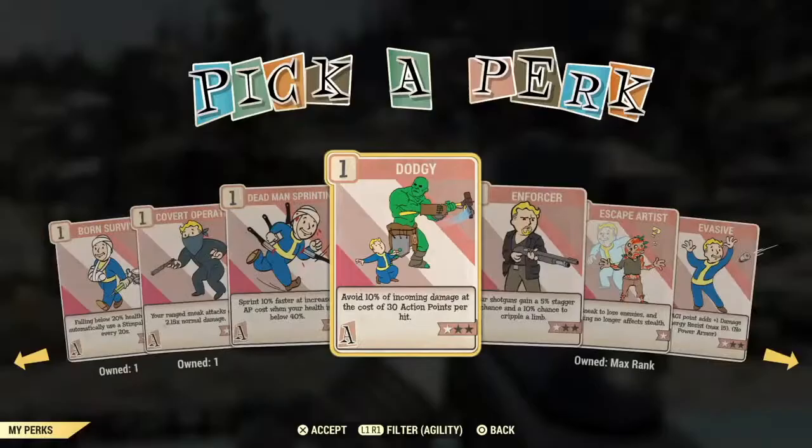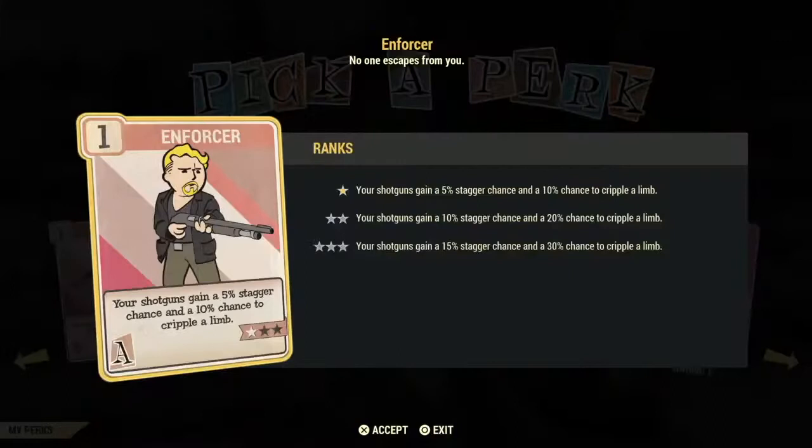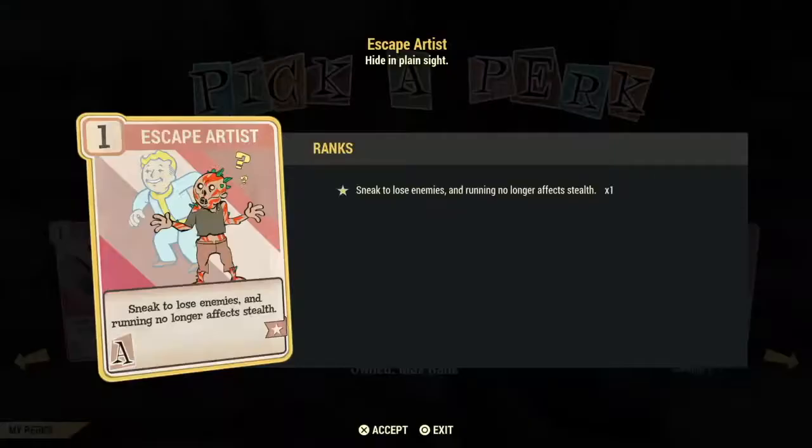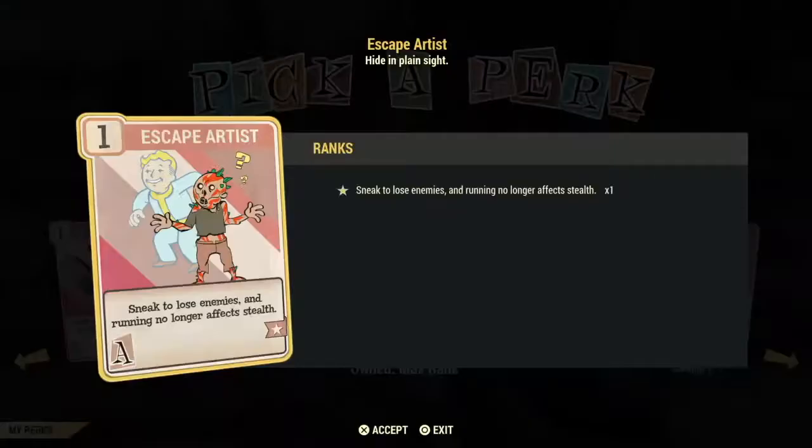Enforcer gives you an increased chance to stagger and cripple a limb, but I see it as another waste card since you're just trying to eliminate the enemy, not slow them down. Escape Artist is a must-have card if sneaking is part of your build — only with this card will you be able to lose enemies while sneaking, and you can actually move really fast while sneaking without affecting your stealth. Without this card you have to move slow to keep your sneak. A very excellent investment. Evasive is a very good investment card for non-power armor builds — it gives you both damage and energy resistance starting at one point per Agility point, so if you max out Agility this gives you between 15 and 45 damage and energy resistance.